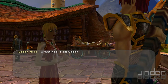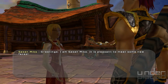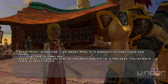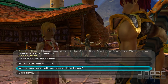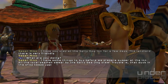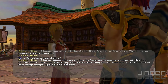Greetings. I am Sace and Miko. It is pleasant to meet some new faces. I hope you stay at the Salty Dog Inn for a few days — the landlord there is very friendly. I have some things to buy before we prepare supper at the inn. All the local seamen swear by the salty sea dog stew. Trouble is, that duck in the shop keeps upping the prices.